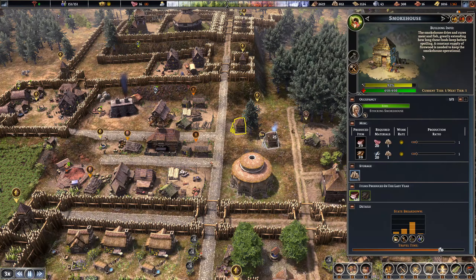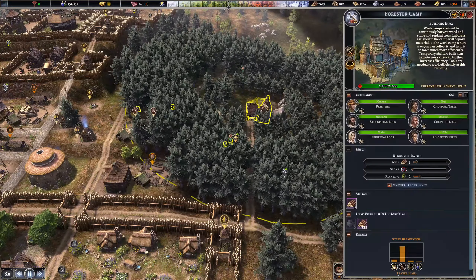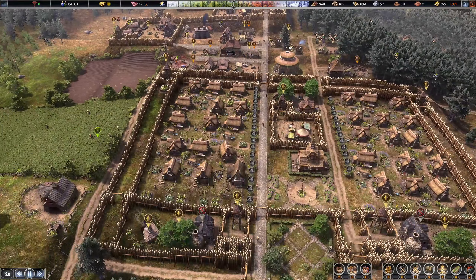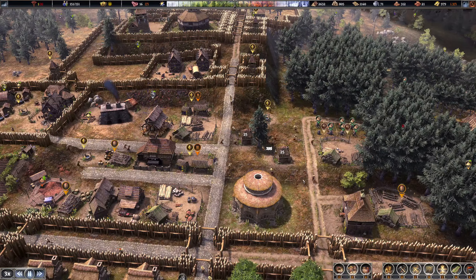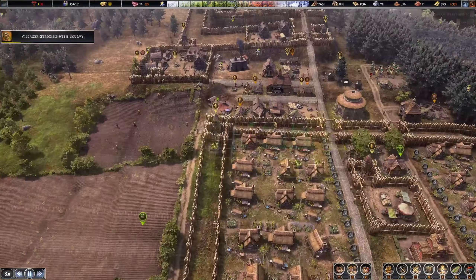We're going to put the smokers over here. They honestly have more wood than they can cut down, so it's fine to encroach a bit. Look at that - 21 bricks! I'm going to get my market upgraded next and get that positive gold flow back. Once these houses start upgrading, that's when things are really going to be good.